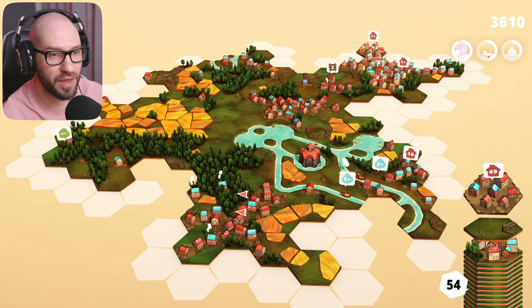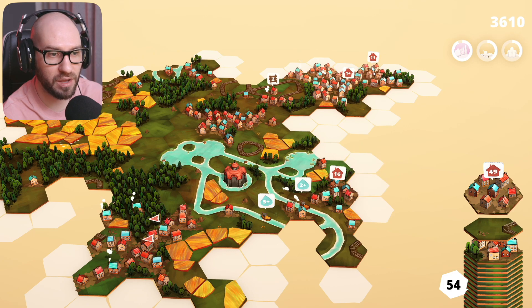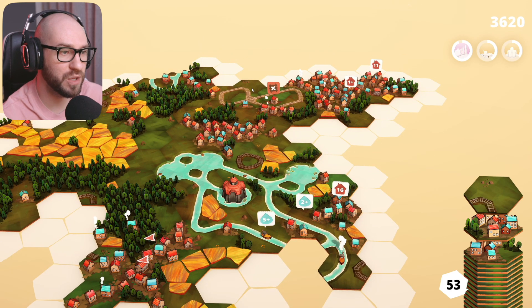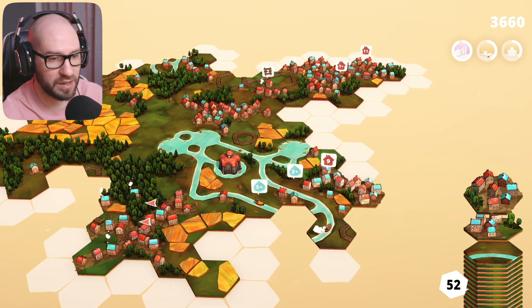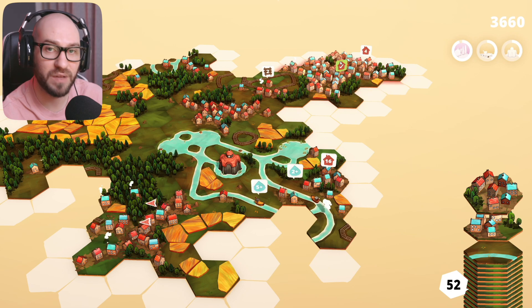We're getting another town - thankfully this one is 49, which means I can connect it right over here and reduce this one to one. This one is going to be 11. We are getting another railroad, but I cannot close it down there without losing a mission, so let me close this down over here instead. We're getting a lot of houses - I can actually connect it here, reduce this one to four, and close that down too. This is definitely the way I want to go.